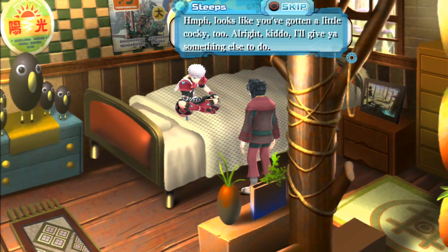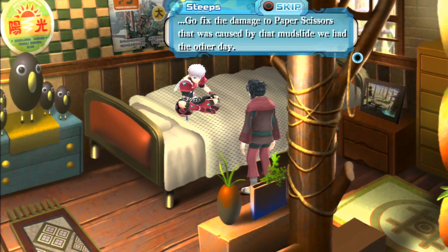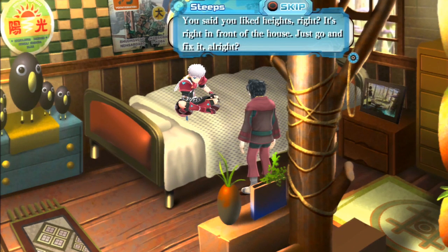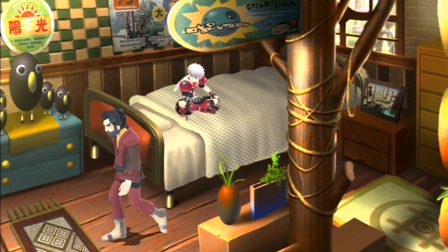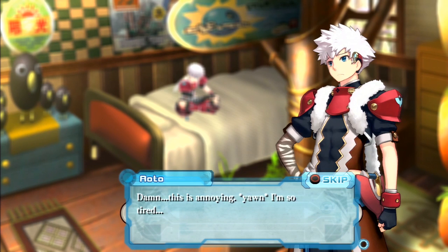The boss assigns the protagonist to go fix damage to a structure caused by a mudslide. 'You said you liked heights, right? It's right in front of the house — just go and fix it.' The protagonist grumbles, tells the boss to chill and keep his 'grumpy wumpus pants on.' He mutters he's so tired, but relents: 'All right, I'll get right on it — right after I take this nap.'